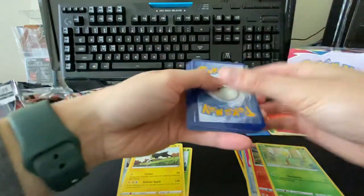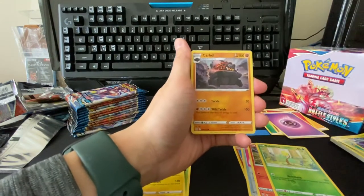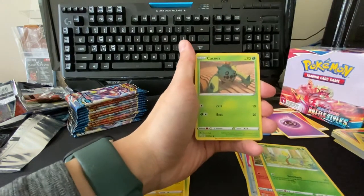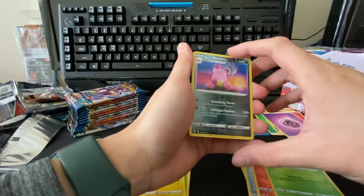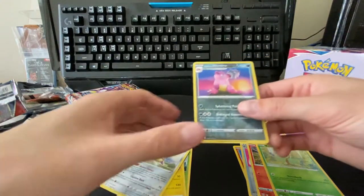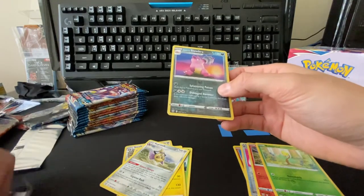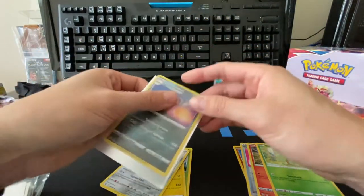Psychic, golbat, koffing, bruno, spiro, scolipede or fivebeetle, shinx, cacnea, a pawnard — oh, galarian slowbro, this one's a rare. It's got the shell on his arm instead, and the aegis slash. Very cool. I actually really like this guy. I want to keep this one — he goes in my personal binder collection.